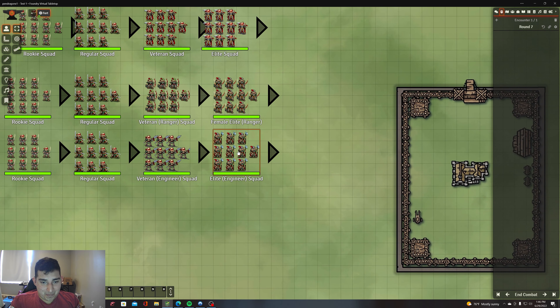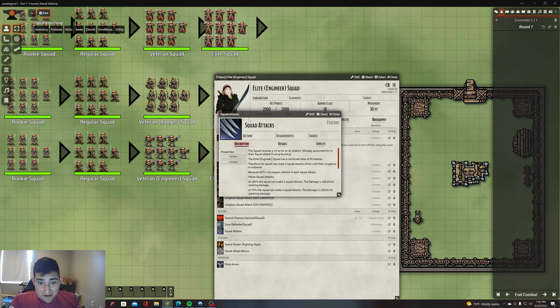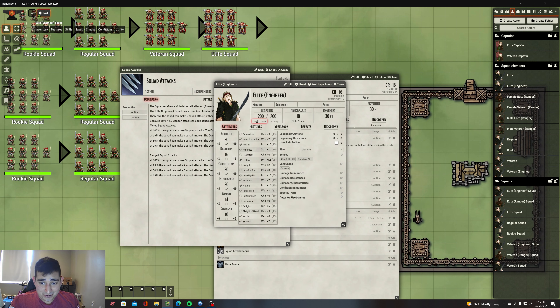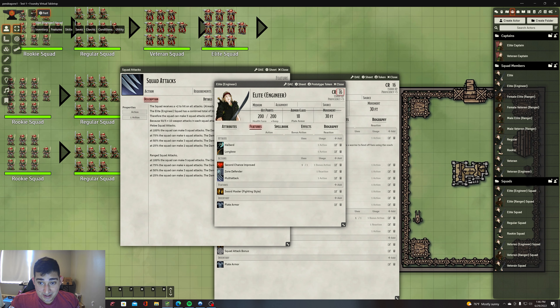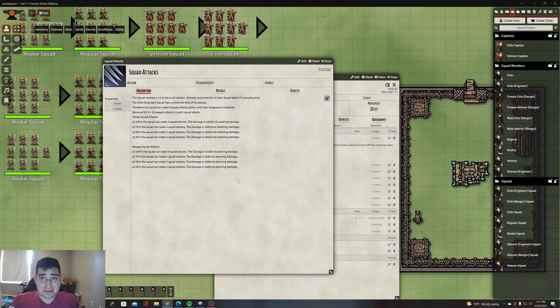Let me go over to Foundry and show you. For example, this elite engineer squad — a regular elite engineer gets a multi-attack of five. Five times 10 equals 50, and if you divide 50 by the number of squad attacks, it equals 10 weapon attacks in each squad attack. This information is always available in Foundry — I've written it all down for every squad. So you can make five squad attacks, and the damage is 10d10+40. It's 10d10 because you have 10 weapon attacks.